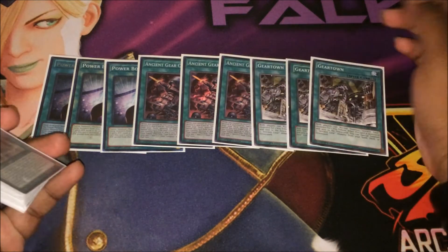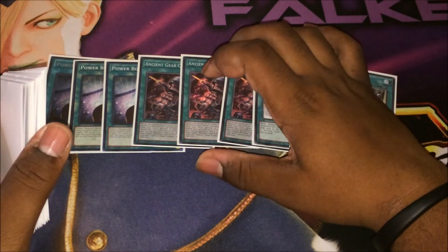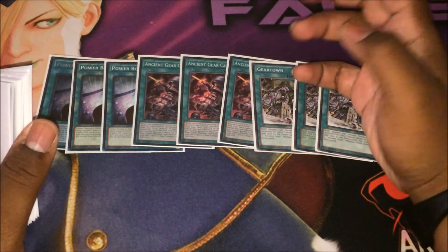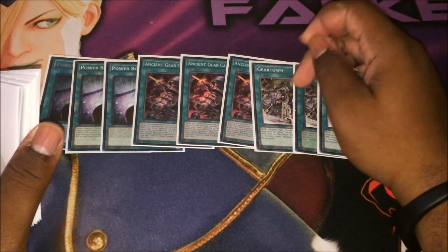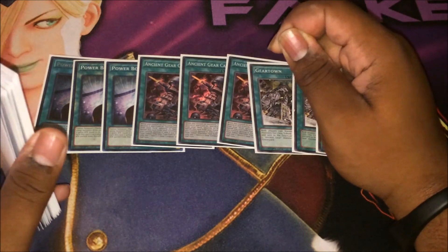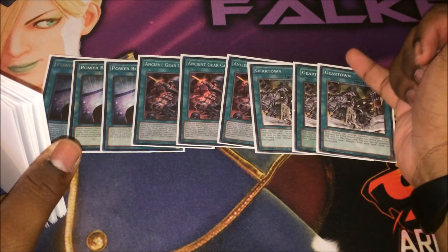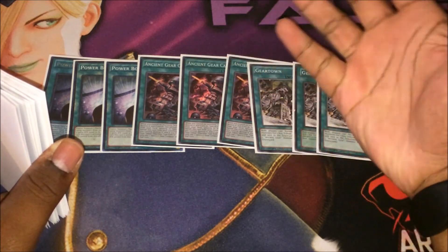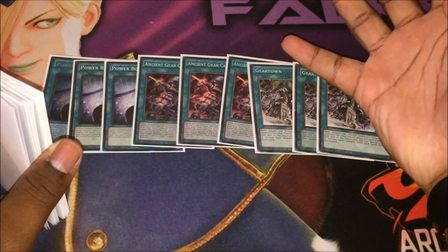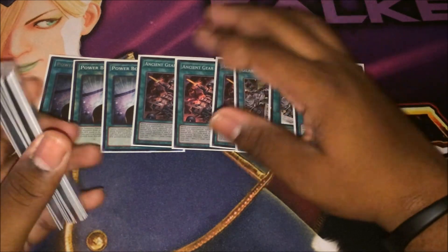There's a combo you can do: if you have Powerbond, Catapult, and Gear Town, you play Gear Town, play Catapult, pop the Gear Town, special summon Wyvern, and pick the chain link. Chain link 1 — Wyvern searches Gearbox; chain link 2 — Gear Town resolves to bring out an Ancient Gear monster. Then Gearbox resolves and you search out the Gear Gadget. Now you have four Ancient Gear monsters available and you just play Powerbond — it's a disgusting combo.